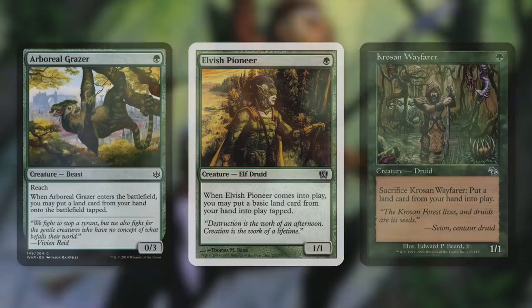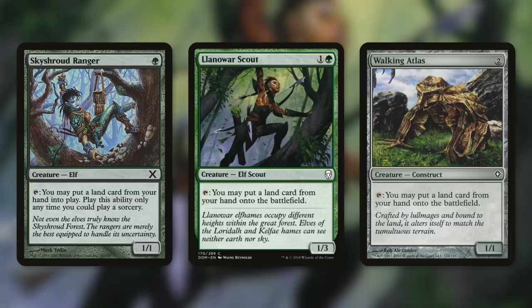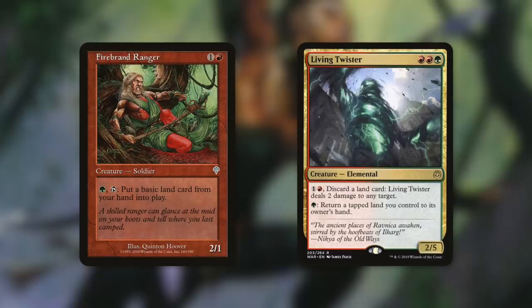Tactic number four is Here to There. In this tactic we're talking about cards that get lands from your hand directly into play. First up, we've got some turn one plays with Arboreal Grazer, Elvish Pioneer, and Krosan Wayfarer, each of which get a land into play from entering the battlefield or sacrificing them. Some fantastic repeatable tap effects come with Skyshroud Ranger, Land Grant Scout, and Walking Atlas that do the same — these can be really impactful throughout the game, essentially getting you an extra land drop. Pro tip with Radha: use lands on top of your library as your land drops for the turn, and save lands in your hand for these kinds of cards. Firebrand Ranger is a slightly worse version — you pay a green to tap it and can only put basic lands from your hand into play. Living Twister helps with landfall synergies: pay a green to return a tapped land you control back to your hand, then use something to bring it back into play, generating repeated landfall triggers.